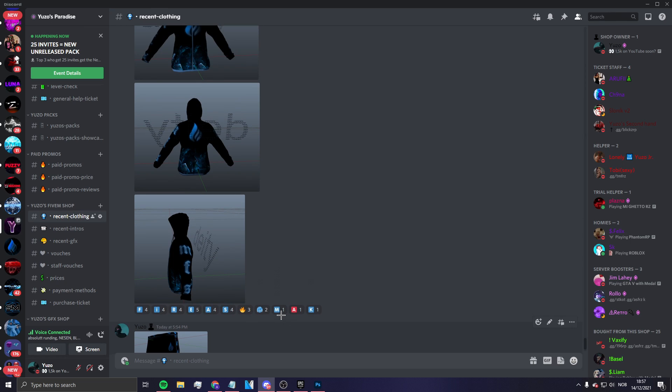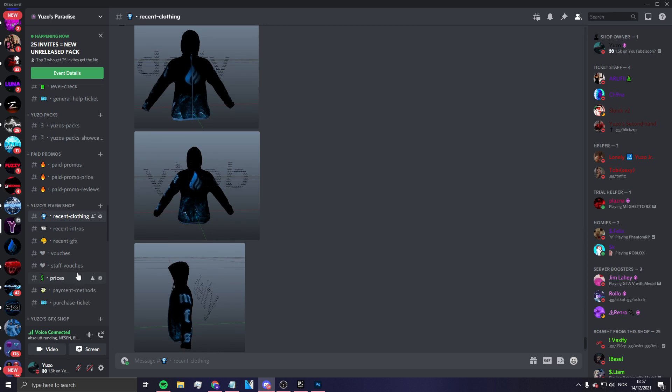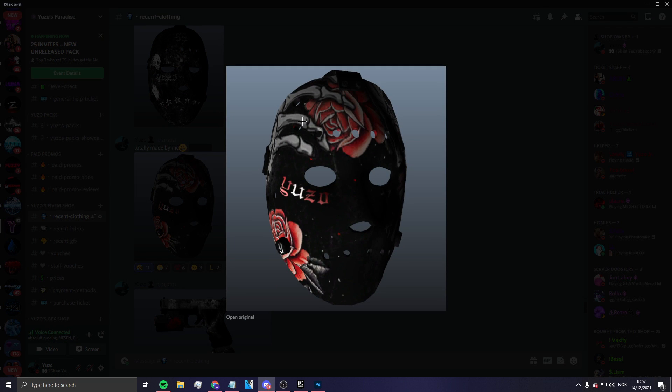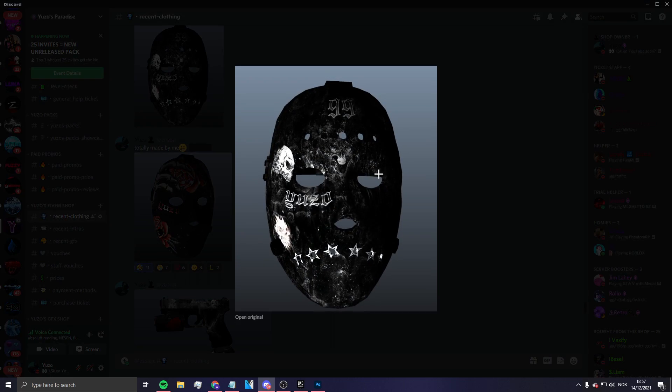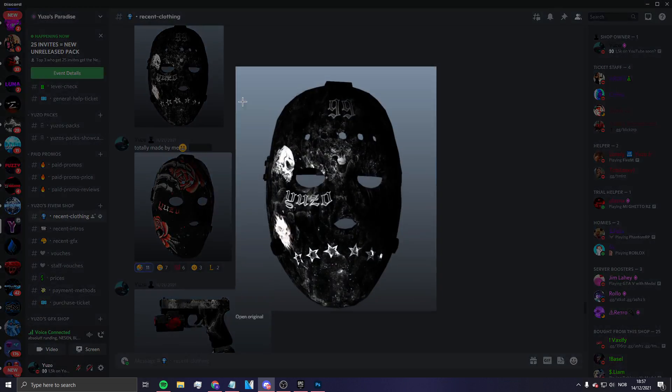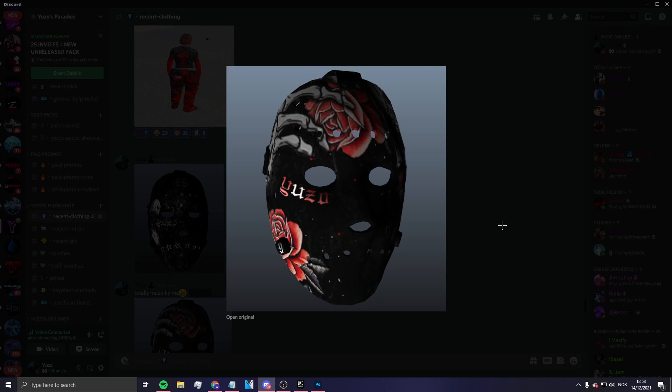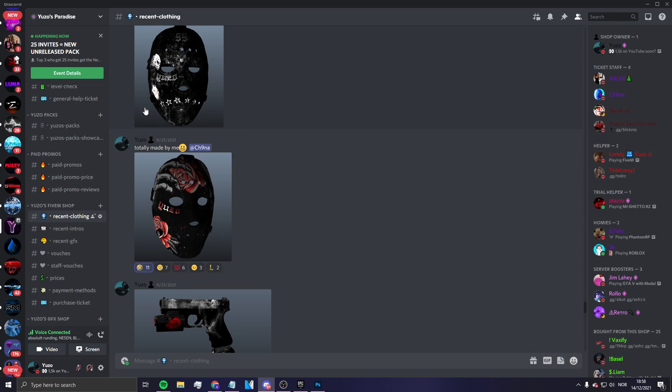Tip number three: make your clothing high-res. I've seen so many people with really low-res clothing. See how blurry and low-res this is — you don't want that, it looks awful in-game. This is high-res and this is low-res — you can see the difference. Always go high-res; if it's low-res, no one wants to buy it.